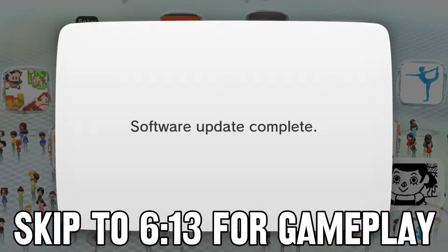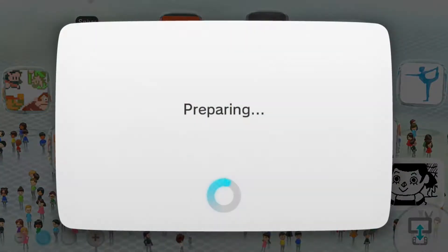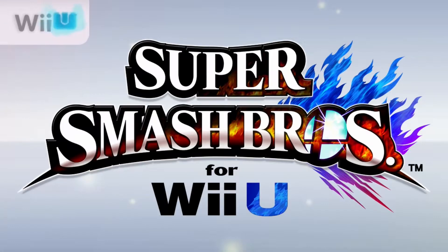Hey, what's up everyone and welcome to Super Smash Brothers for Wii U. The software update is apparently complete. Today, April 15th, is the day that Mewtwo is being released to people who registered both Super Smash Brothers for Wii U and Super Smash Brothers for Nintendo 3DS on Club Nintendo before March 31st, and we're getting him early.